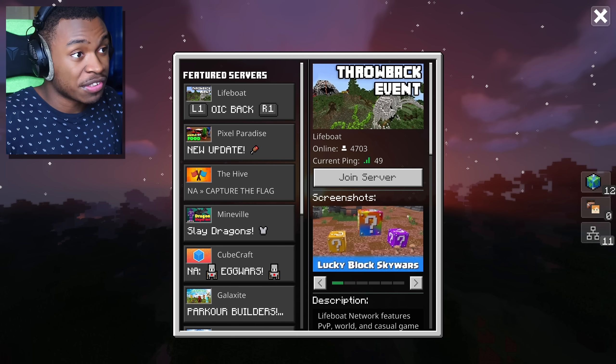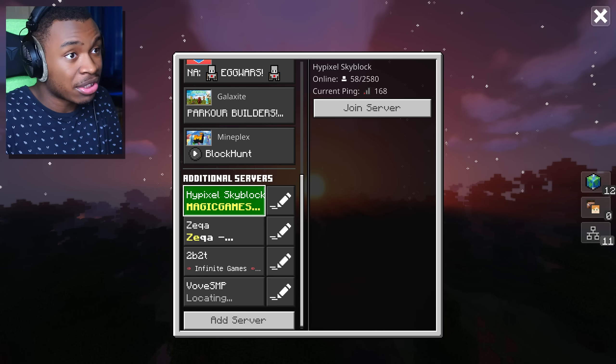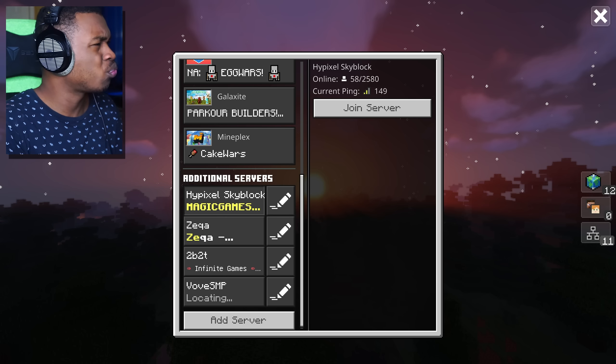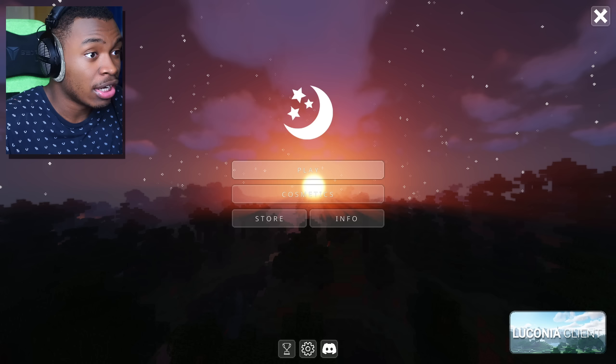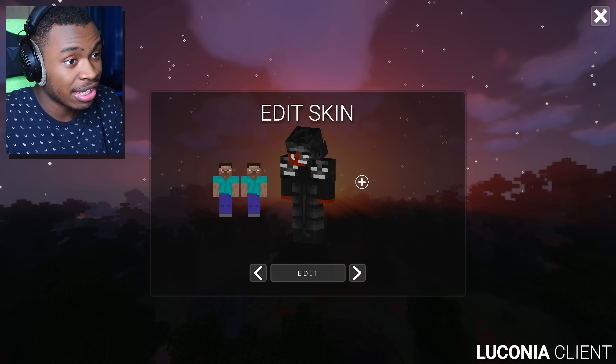Then we have multiplayer — oh, this multiplayer looks so much cleaner. It is still the default Minecraft UI but it looks much cleaner, and I love how they put everything on the right. Wow. Let's go back. Cosmetics — oh, I like how they did that. Can we edit it?